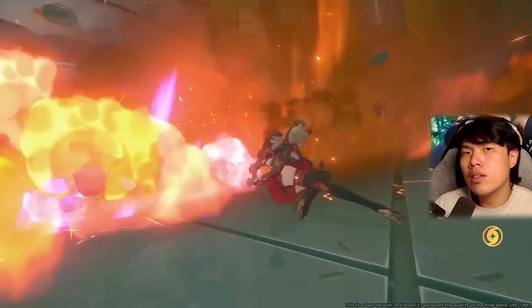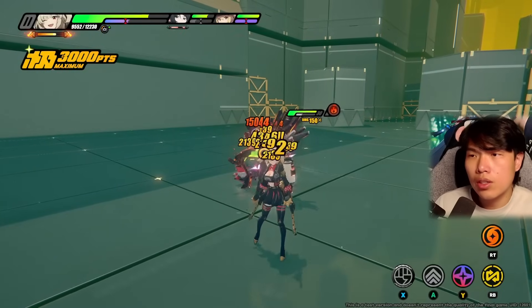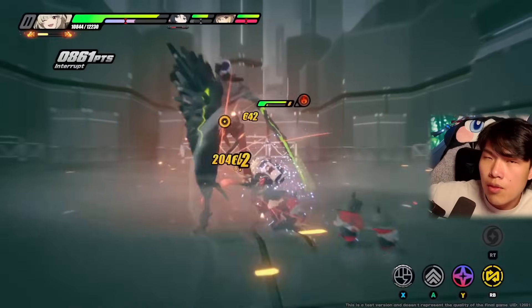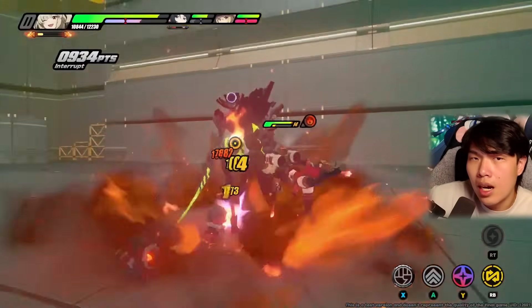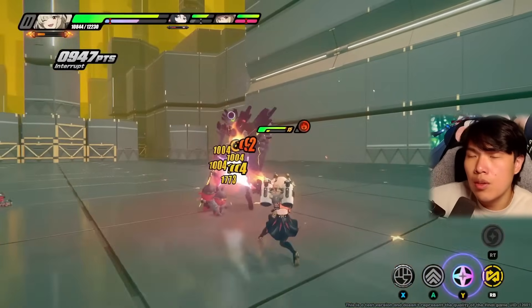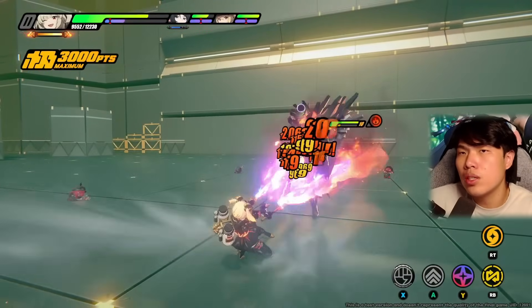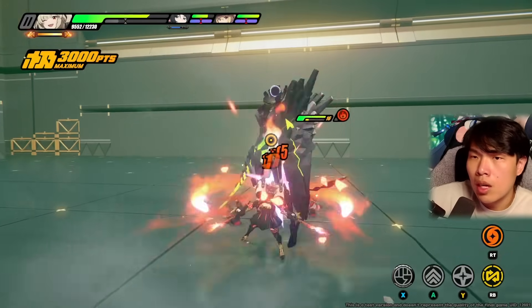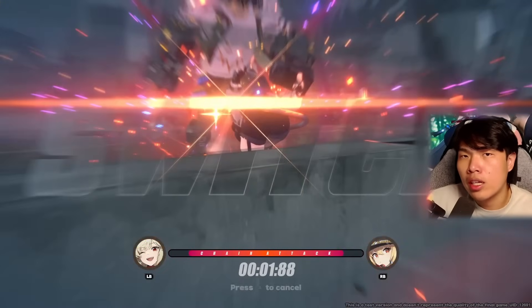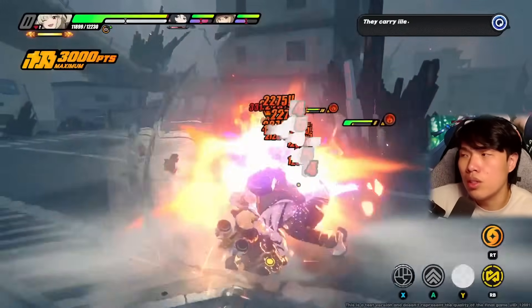The double flamethrower can be triggered in three ways aside from pressing skill into skill again. First, after using your heavy attack — when she does a spin tornado — you can instantly press E if you have enough energy to go into double flamethrower. Second, after a parry assist — whenever you parry with Bernice, if you have enough energy, instantly pressing E triggers the double flamethrower. Third, if Bernice is the final member in a chain attack, pressing E immediately will also trigger the double flamethrower.